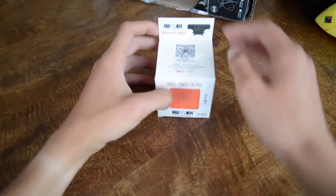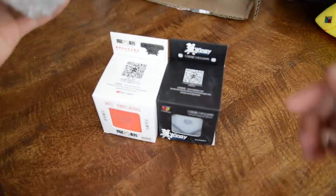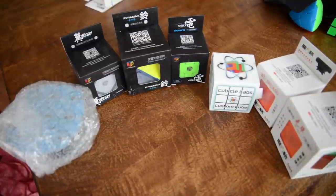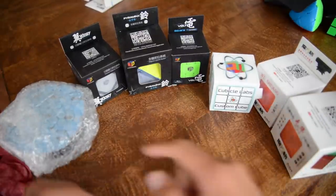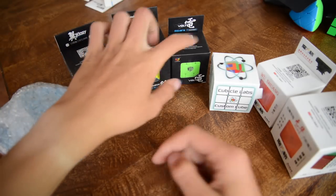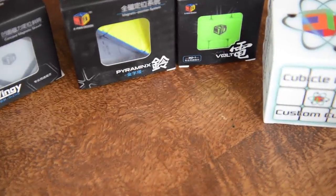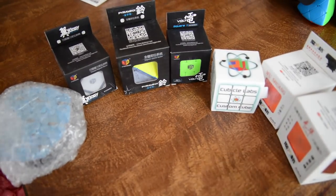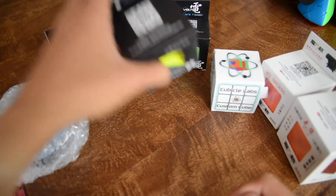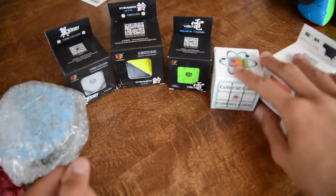Now we're going to get right into the main part of the unboxing — my new mains. Here are the new seven mains that I'm going to be unboxing: we have a clock, a cube, pyraminx, square one, three by three, five by five, and six by six. I'm really pumped to get into this. I'm noticing the boxes are quite dirty and I hope the cubes inside won't be as dirty as the outside.